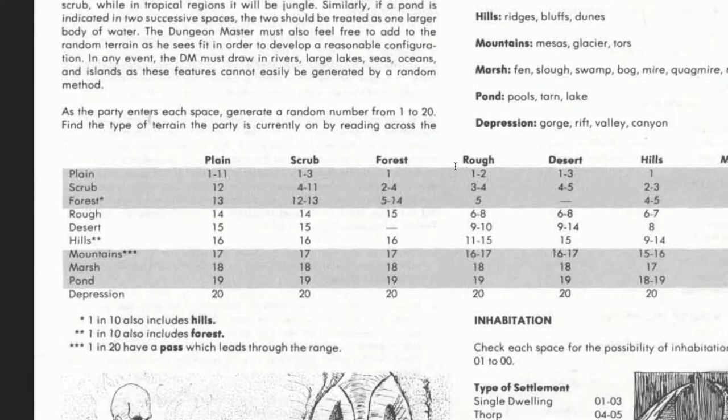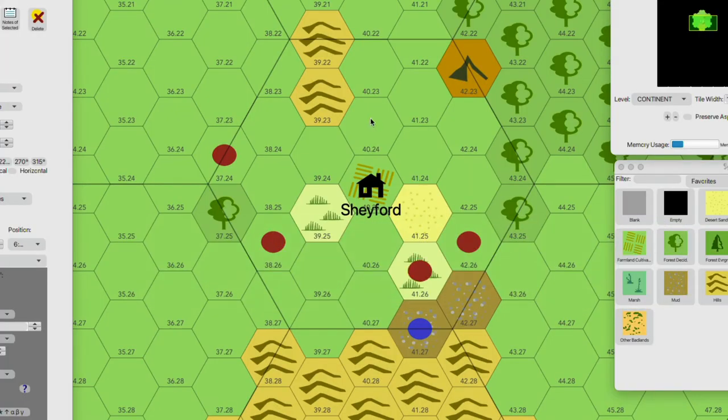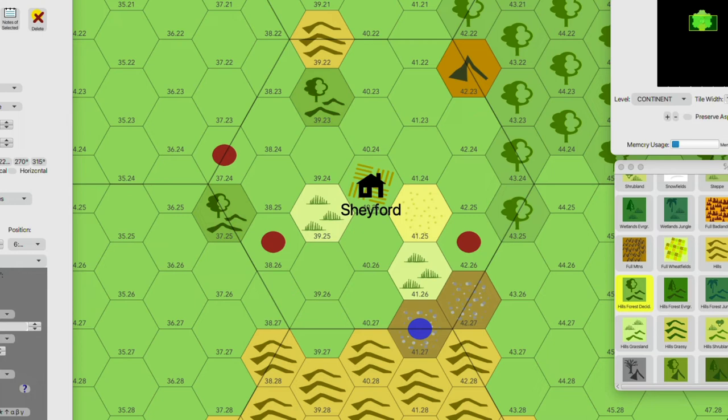There is one aspect of terrain the Dungeon Master's Guide calls out: hills have a 1-in-10 chance of having a forest included, and forests conversely have a 1-in-10 chance of having hills. I want to be true to that. I've got two hexes with hills and three hexes with forest, so I'll roll randomly off screen using physical dice. The result: one of the forest hexes had hills and one of the hills hexes had forest, both now represented on the map.